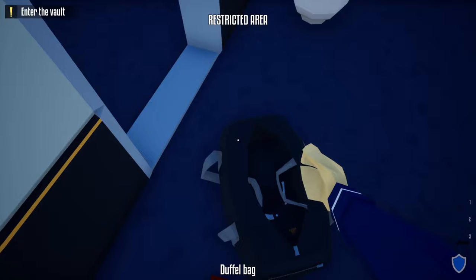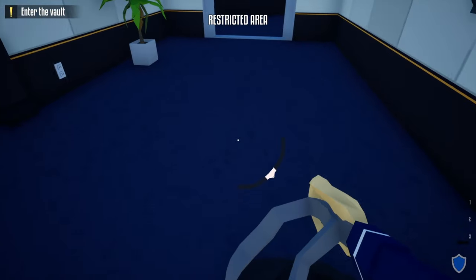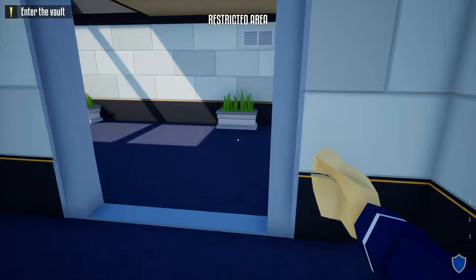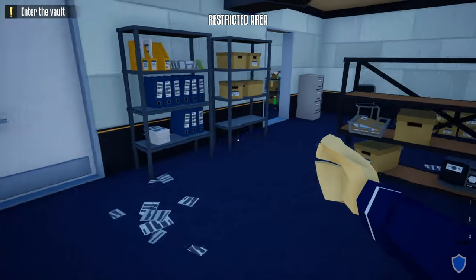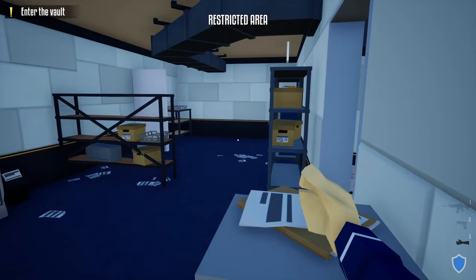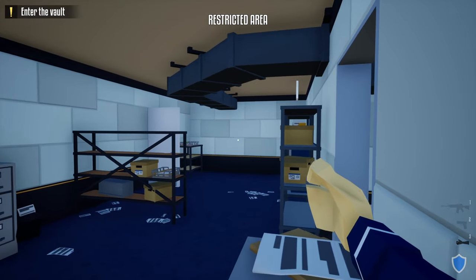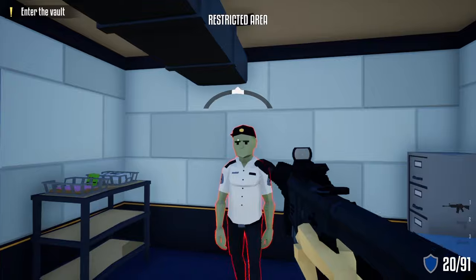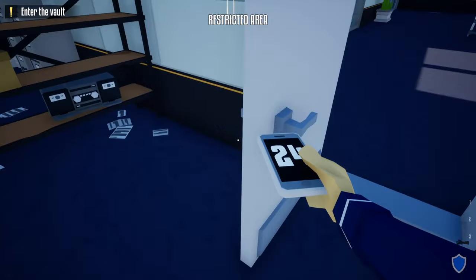We're going to open up this door, go out the door, and leave our duffel bag outside the vault area. Hang a right, hang another right, and we're going to post up behind this filing cabinet. We're going to wait until a guard comes through this door and posts up on that wall over there.